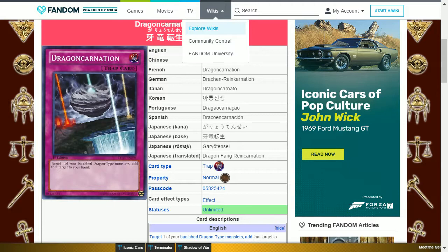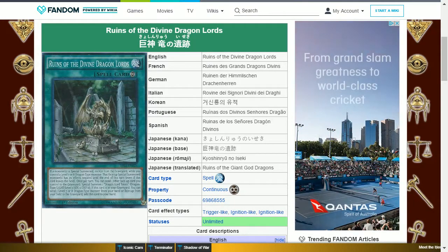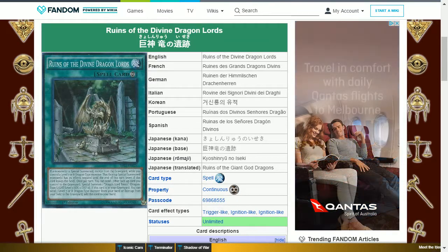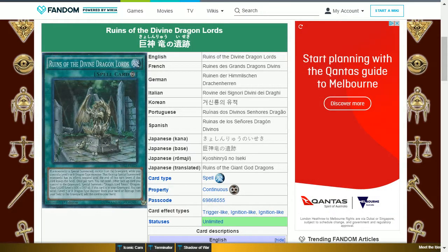At level 14 you get Drago Connection again. At level 16 you get Runes of the Divine Dragonlords. This is a continuous spell card that says: if a monster is special summoned except from the graveyard while you control a level 7 or 8 dragon type monster, that face-up special summoned monster has its effects negated until the end of this turn, even if this card leaves the field. Once per turn, you can send one other face-up card you control to the graveyard to special summon one Dragonlord Token — a dragon type, light, level 1, with 0 attack and 0 defense. If this card is in your graveyard, you can send one level 7 or 8 dragon type monster from your hand or face-up from your field to the graveyard to add this card to your hand. This card can prevent some of your opponent's highest monsters from using an effect, and enables token summoning to be used for a tribute summon.